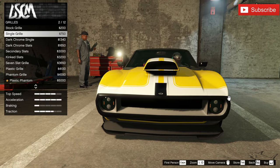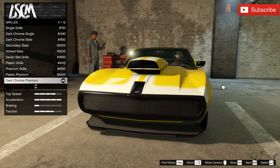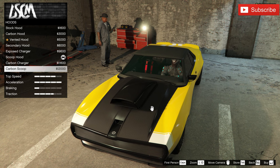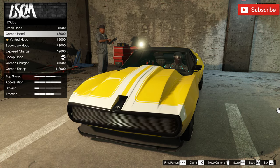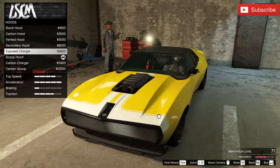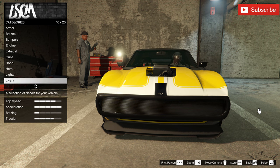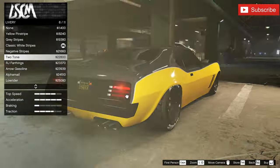The grill is very important to me. If you watch my customizations on my channel, you'll notice I always use this type of grill because I think it's a perfect match for this car. For the hood, I'm gonna change it — I like how the engine looks with the black. Today we're going different: secondary hood with no exposed charger. For headlights, I'm putting the black light headlights — I only put the most expensive lights on a car I really love.